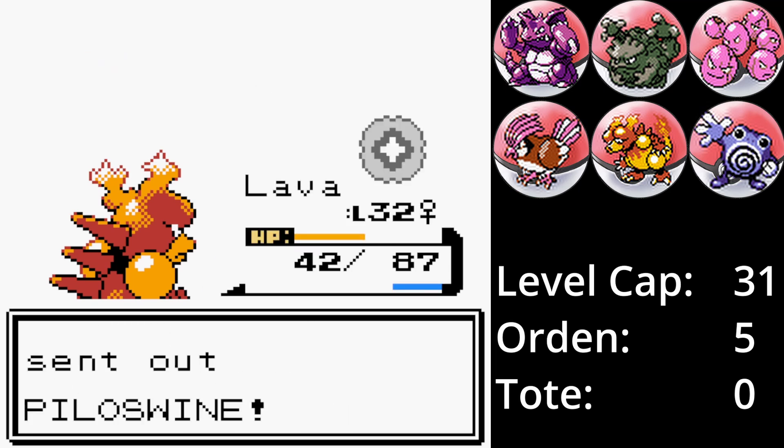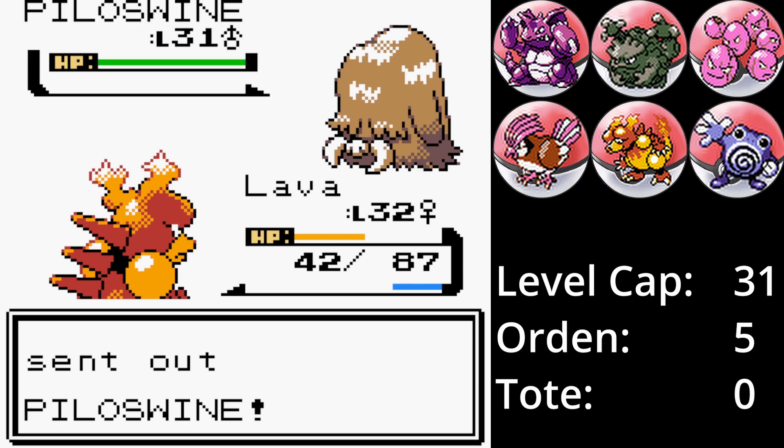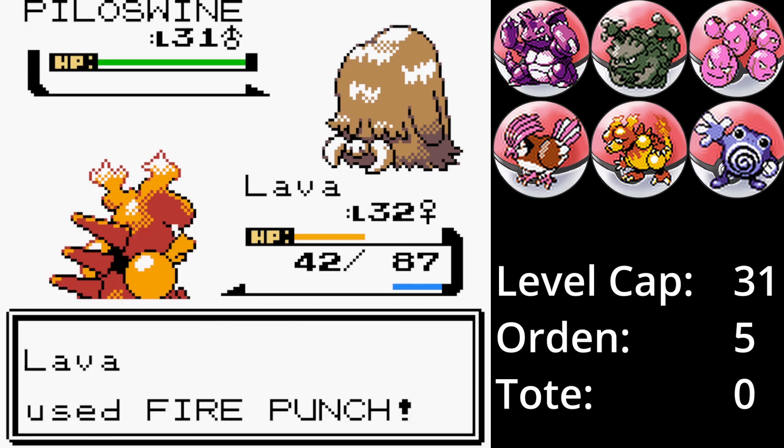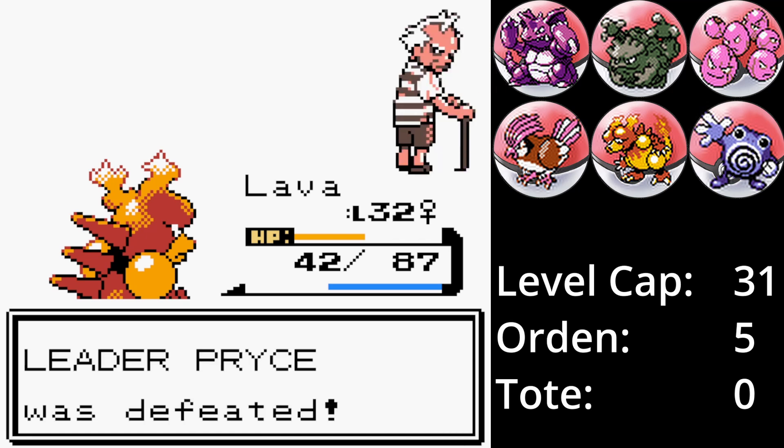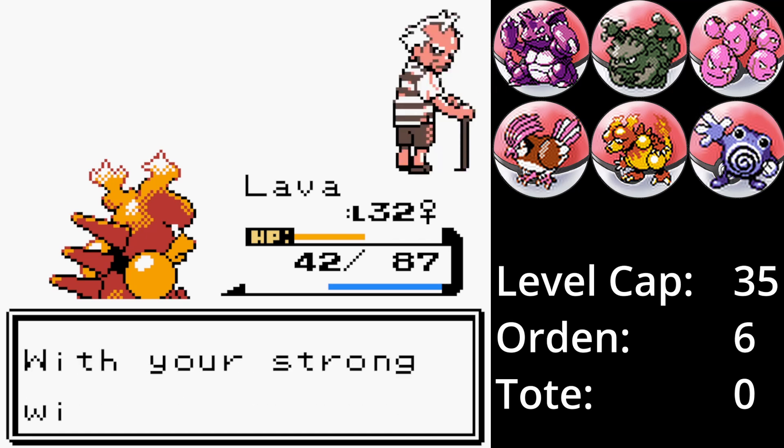Damit betritt Norberts Kaifish die Arena. Ich mag Kaifish sehr und mochte es auch früher schon, allerdings hat es einfach so schlechte Werte und Angriffe, dass es mich nur traurig stimmt. Ein Feuerschlag und Kaifish ist besiegt. Damit gehört der siebte Orden als sechster Orden uns und es geht weiter nach Oliviana City, wo wir uns den sechsten Orden als unseren siebten holen.